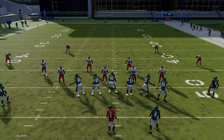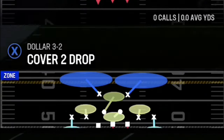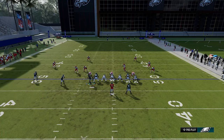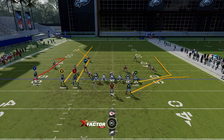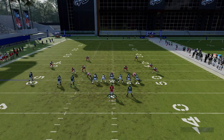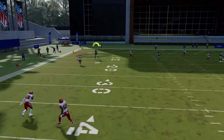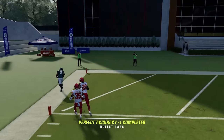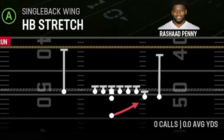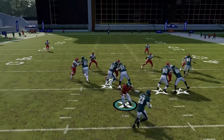Against regular Cover Four with Double Slant, go to the Dollar formation. Running from a hash mark to the open side, motion across the B route, put the Y route on a streak, X route on a 10-yard comeback smart route, A and RB routes on streaks — the B route gets open above the cornerback for a very glitchy result against Cover Four.